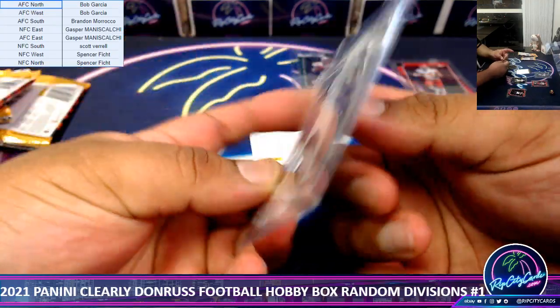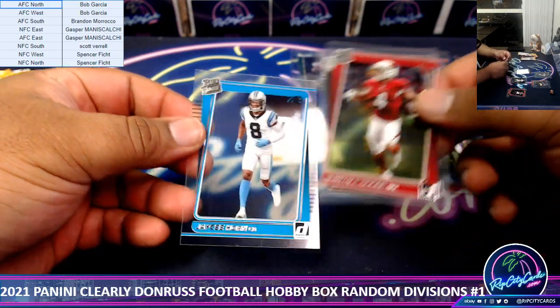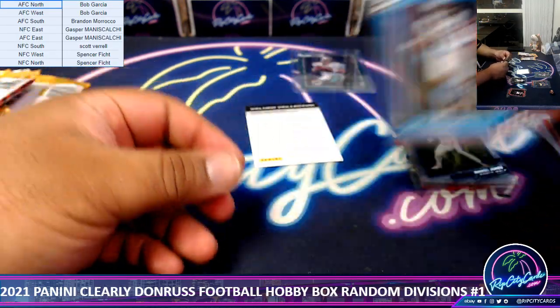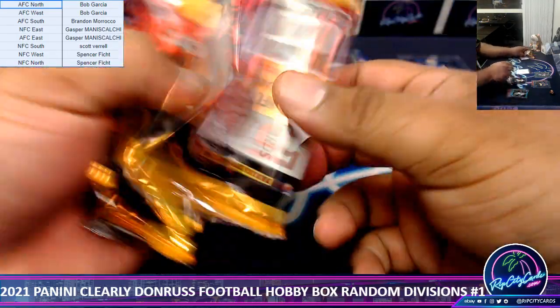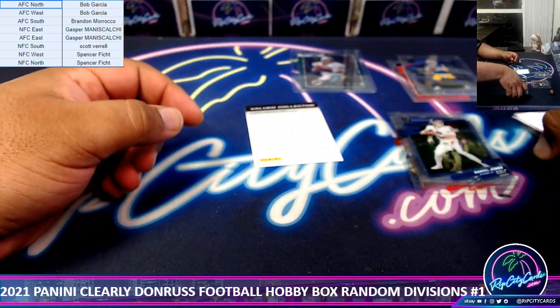Usually they'll sell like press proof or something. But alright, we got Kendall Hill rookie, Rondell Moore rookie, and JC Horn rookie to wrap it up. Quick hitter.